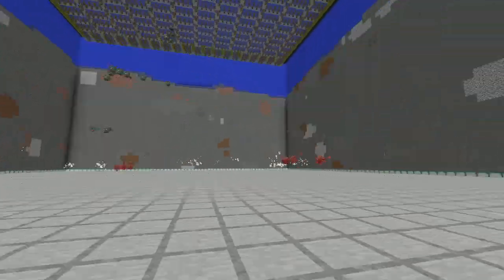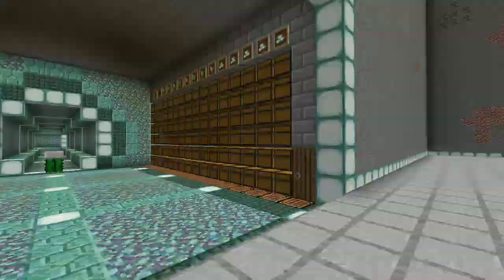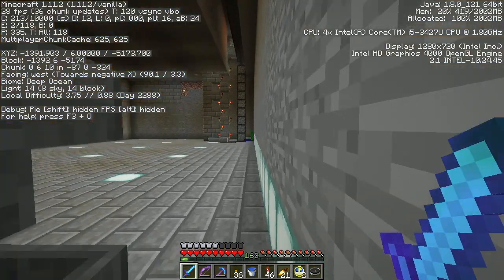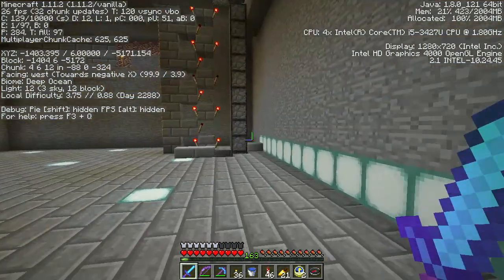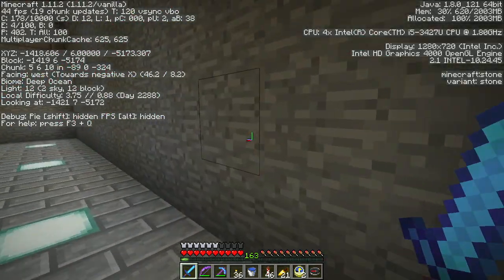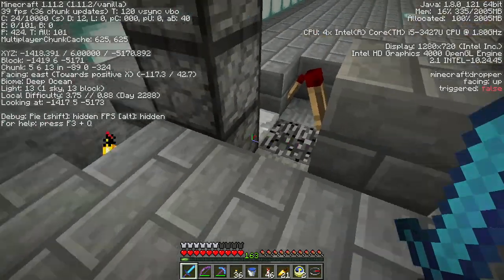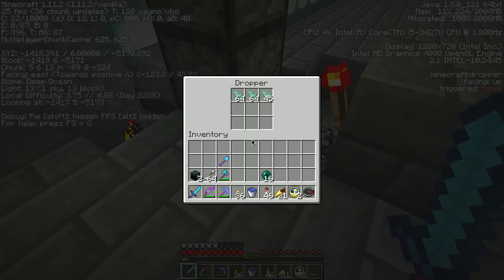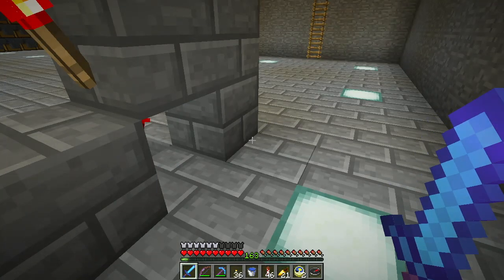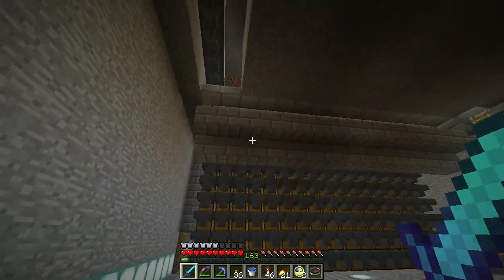I need to clean up the walls — they look ugly. I had this whole area dug out last time and I've got areas here where the whole floor is hoppers and it all leads to this hopper here, which is flowing stuff into this dropper — which is probably full or close to being full. Then there's an item elevator up to a line of hoppers.